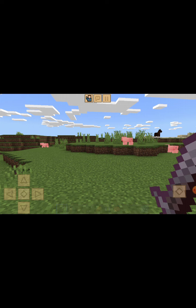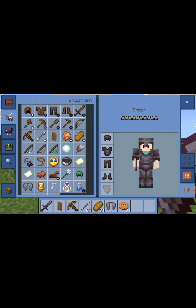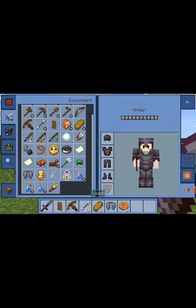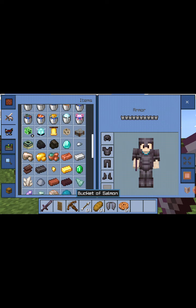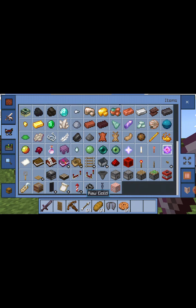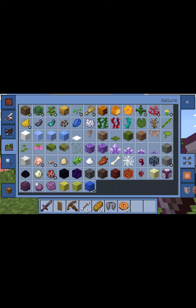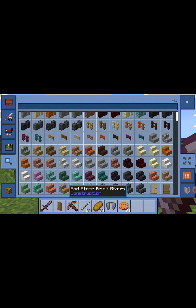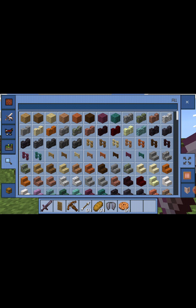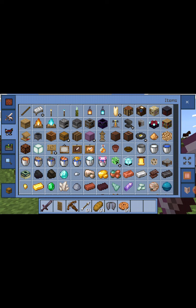I got a netherite sword, I got full netherite armor, and I'm in creative because I don't want stuff to get hard for me. Got a totem of undying, we got all the stuff of Minecraft - even the heart of the sea, netherite ores, bells, eggs, even other blocks we don't know from the game.